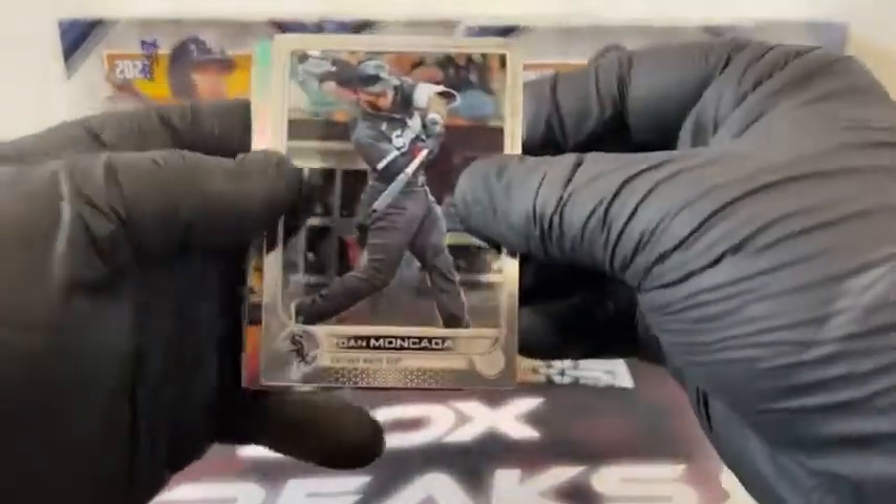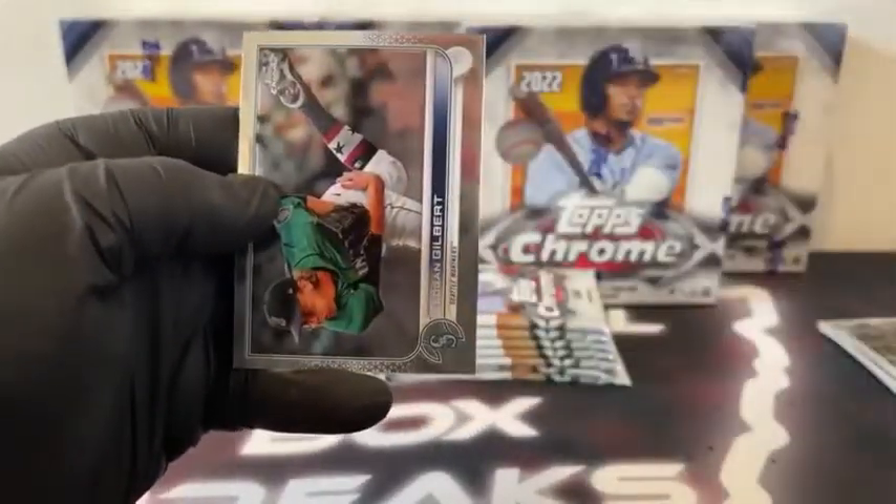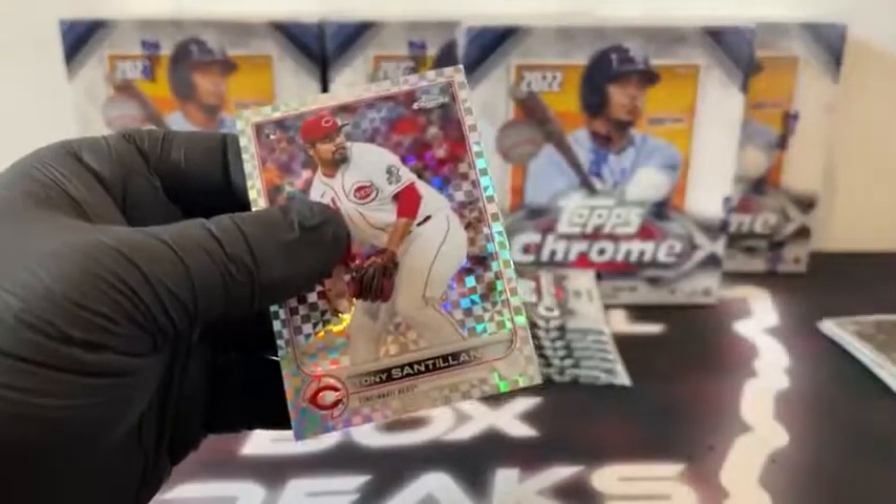Pack number three: there's Yoán Moncada. We've got a Heart of the City Matt Olson. X-Fractor rookie, Tony Santillian. There's Zach Short and Logan Gilbert for the Seattle Mariners. Sleeve and top load Tony Santillian for Cincinnati.